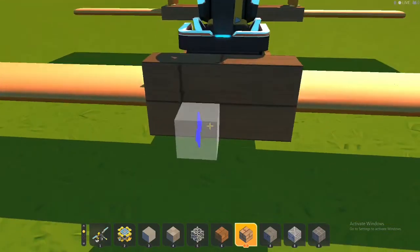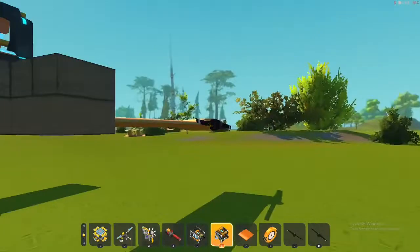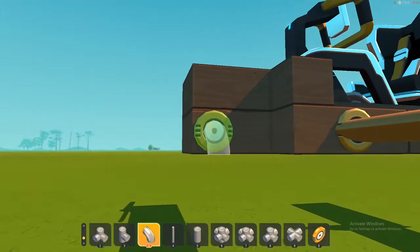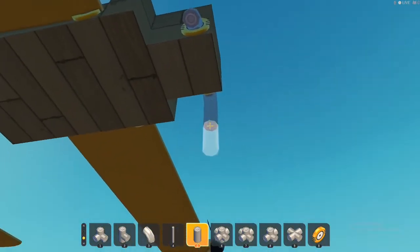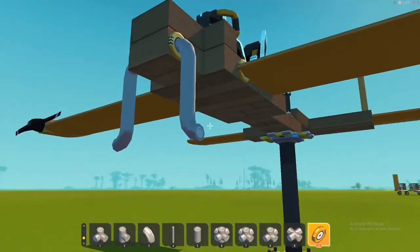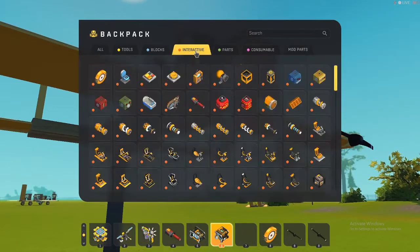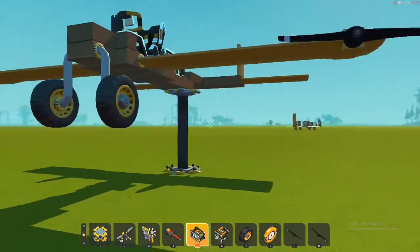Now let's add the landing gear. I'm just gonna add this out a little bit — you don't have to do that, but it's nice. I'm gonna have some pipes going down on either side. You could just make that out of blocks, but pipes look a little bit nicer. I'm just making little sticks for the landing gear to go out. I recommend not having the wheels on a powered bearing — they work just as good when they're just rolling, because you don't need them to take off since the engines are enough to get you started.